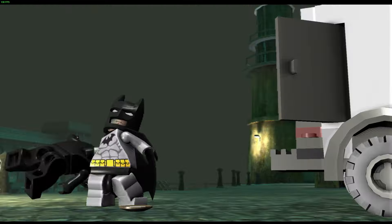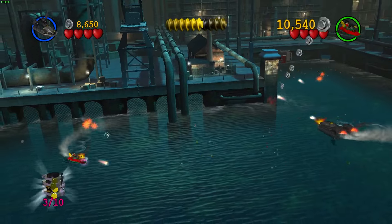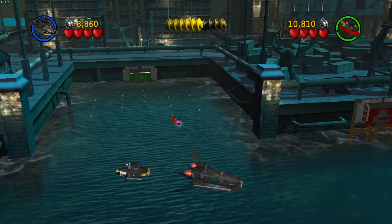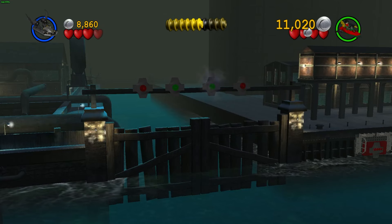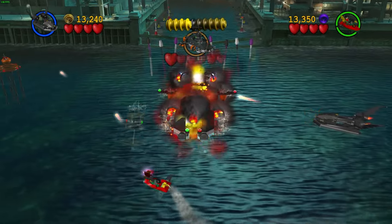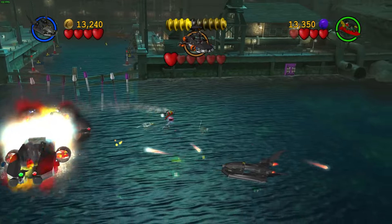After pulling Catwoman back into a police truck, we move on to Level 2, Batboat Battle, where the Penguin with Killer Croc's help plans to use stolen technology to control an army of robotic penguins. This is a vehicle-based mission and I hate it more than anything — you need to aim bombs, use watercraft missiles, and it's basically just going up and down, left and right until you reach the final room. In the boss fight you just drop bombs and missiles until the ship is down.